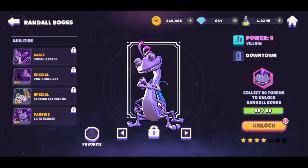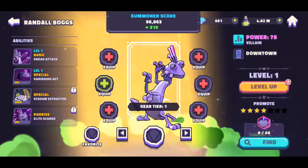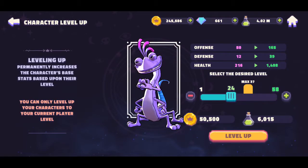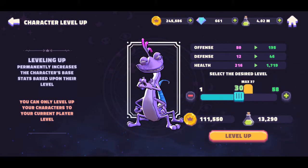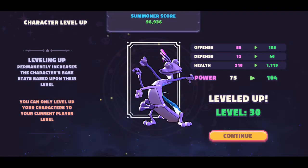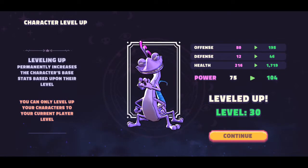Let's see, based on unlocking him, how strong he becomes. I leveled him up to 30 to take most of the coins. He's got an offense of 195, defense 46, health 1719, overall power 104.